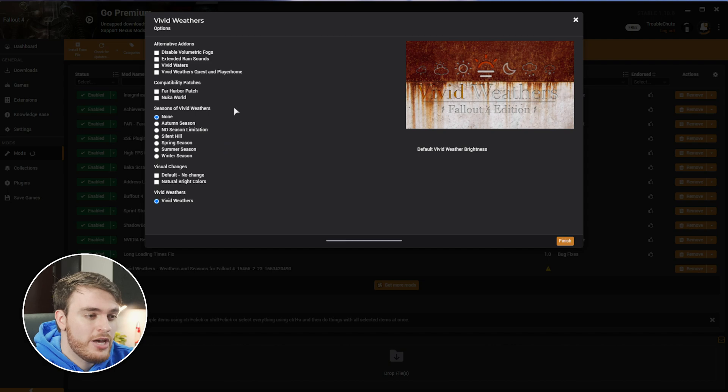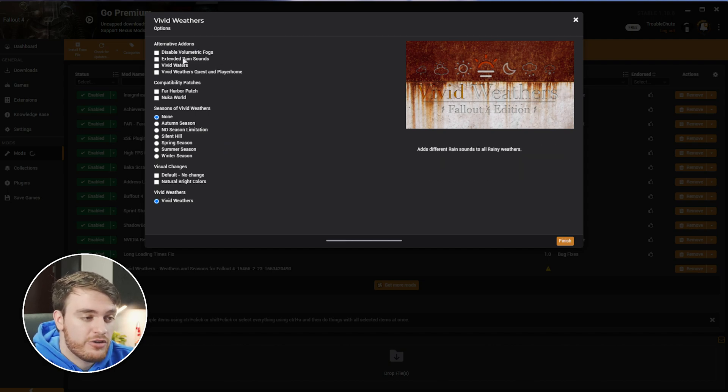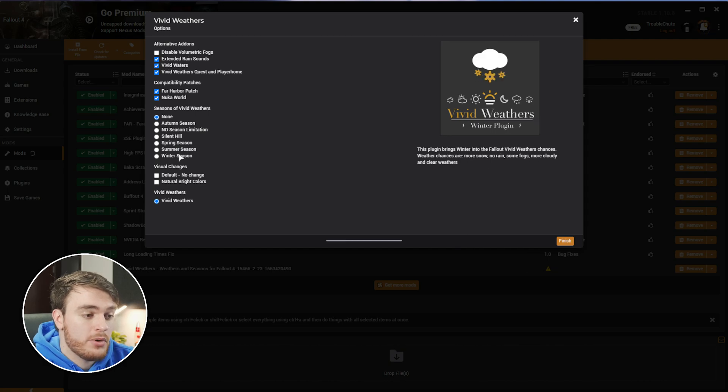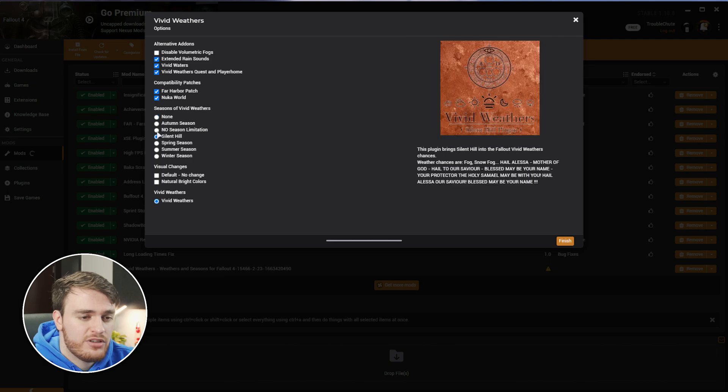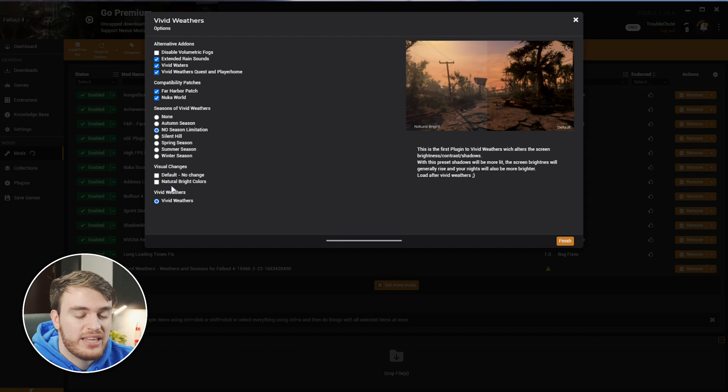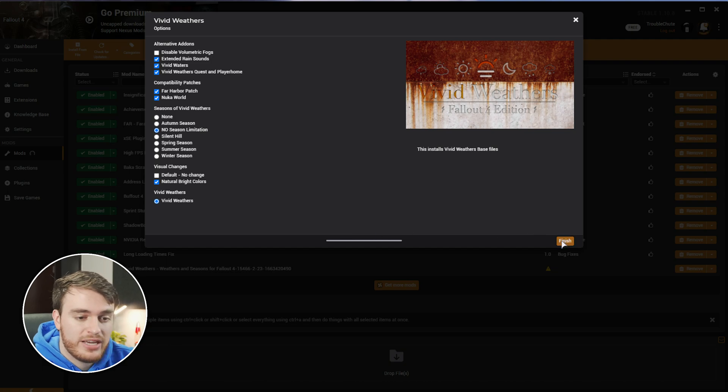When the Vivid Weathers mod installs, you'll be able to choose different things like alternative add-ons for disabling volumetric fog, extended rain sounds, and Vivid Weathers Quest and Player Home. I'll be choosing to enable Vivid Weathers Quests and Player Home, as well as extended rain sounds and volumetric fog. We can choose to disable volumetric fog if for some reason you lose tons of FPS during storms. At the bottom, there are compatibility patches — if you play either of those DLCs, you'll need to have both enabled. We can also choose Seasons of Vivid Weathers: Autumn, No Season Limitation, Silent Hill, Spring, Summer, and Winter. I'd probably just recommend choosing No Season Limitation to get all of them. For visual changes, I would recommend choosing Natural Bright Colors just to improve how the game looks in general. Vivid Weathers is automatically enabled by default, so we can finish, and Vivid Weathers is now installed.